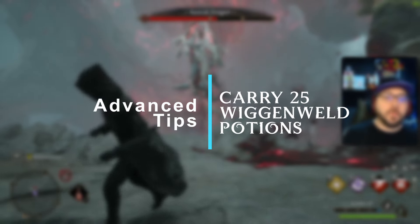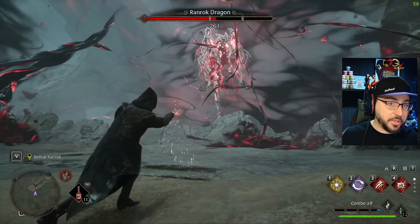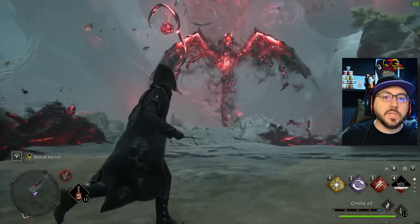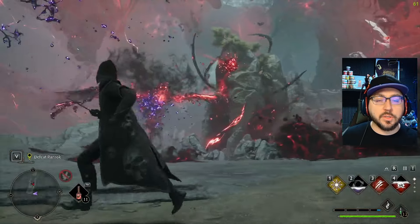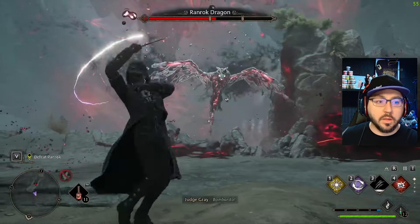My first tip: carry your 25 Wiggenweld potions — you can carry up to 25, so before you start this final mission, bring all 25. You're going to use them. If you have the three Unforgivable Curses, use them on the way up so you're not burning a lot of potions beforehand. You will use a lot of potions in here because each attack will get your health so low that you almost have to heal after every time you get hit.